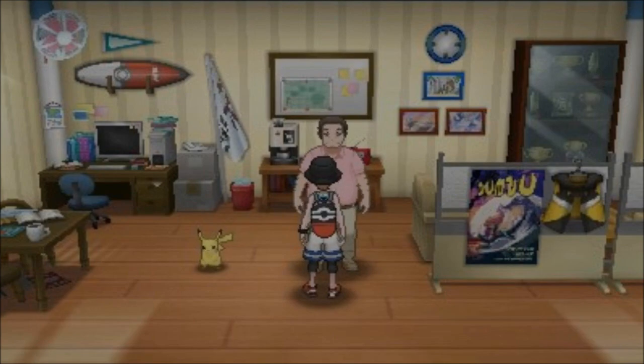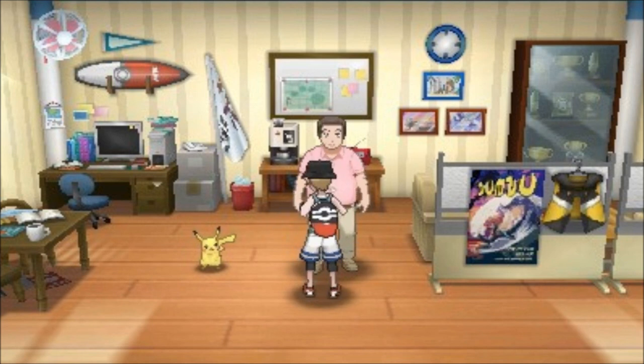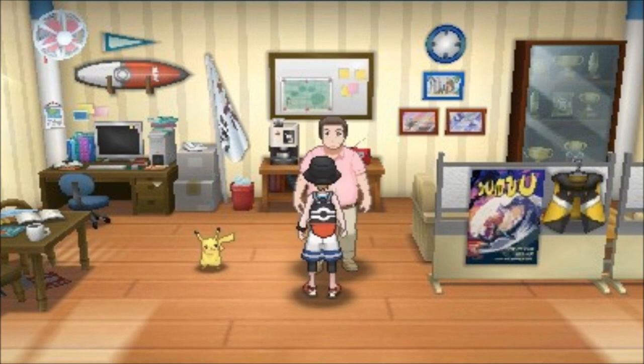If you guys want some advice, it is a little difficult, but start with the easiest island. Mele Mele Island is the easiest — it's got the lowest score and is the easiest to surf on. Then Akala, then Ula Ula, and then Poni. Do those in order. Once you hit first place on each island, you'll get a new move you can use, which will help you score more points. If you try to do Poni Island first, there's no way you're going to beat the score, because the scores are higher for each island and you don't have the moves yet.